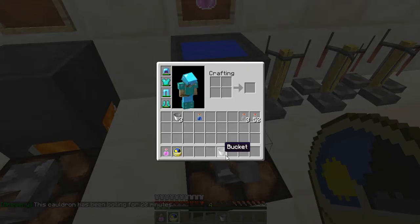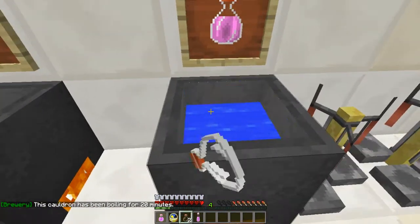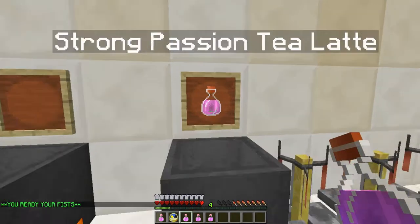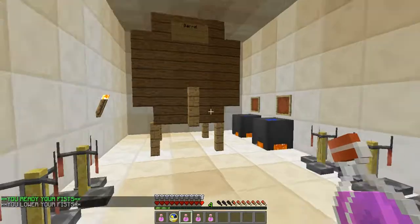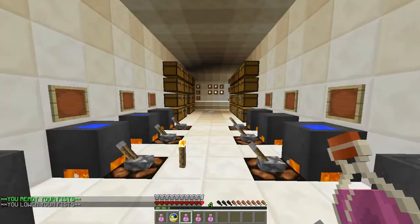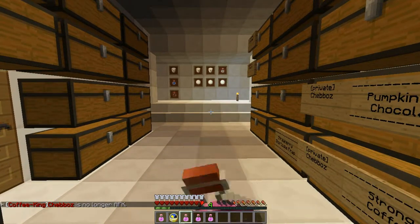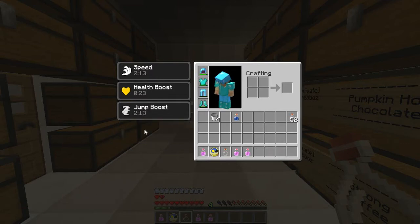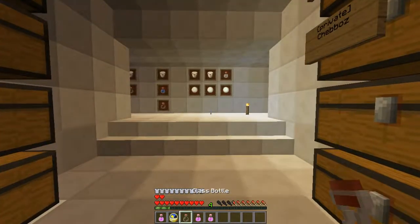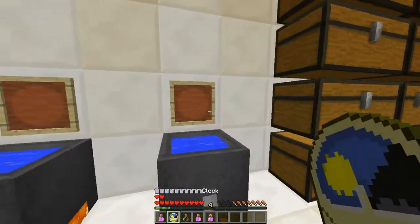Okay guys — that twenty minutes seemed so long, but it'll be instant for you. Let's go ahead and take this out of here. It's been twenty real minutes that I've been waiting on that. This cauldron has been boiling for twenty minutes. Let's go ahead and test this out and see what it does. We get speed, we get health boost, we get jump boost, plus regeneration. Yeah, that's worth it. I definitely think that's worth it — twenty minutes and you get all three of those effects. That's pretty neat.